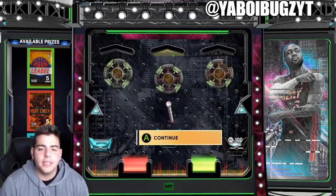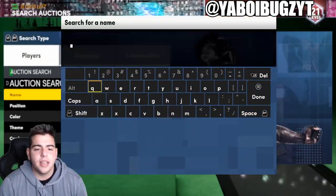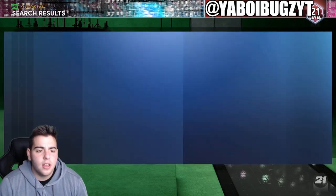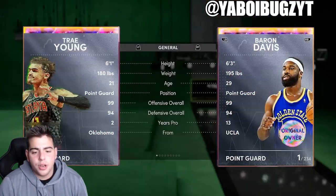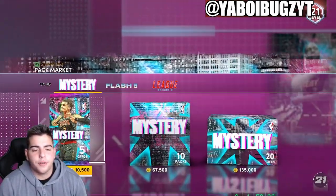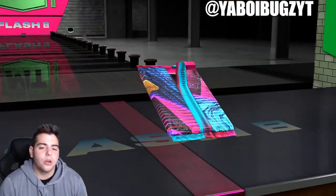All the other locker codes will be down below. We're probably not going to get any content today, so today is an amazing day to sell your cards and make some MT. Make sure to sell your cards, get some MT. And Trey Young — this card you have to sell him as well. He's going to be a buyout soon and he has terrible defense. But that is all we got for the video.